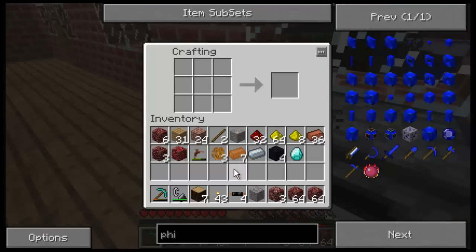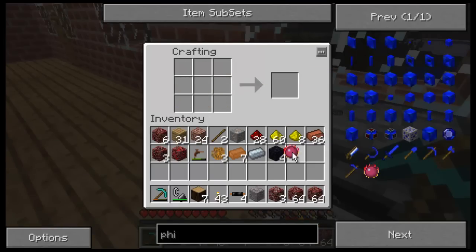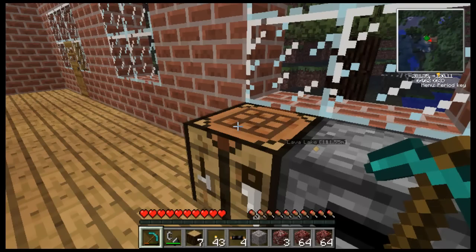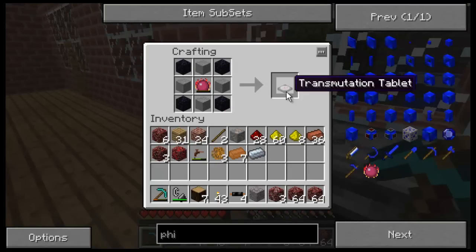Diamond in the middle with some redstone and glowstone — philosopher's stone. Then I need my smooth stone. So it's smooth stone and obsidian with the philosopher's stone in the middle. Transmutation tablet — one tablet.